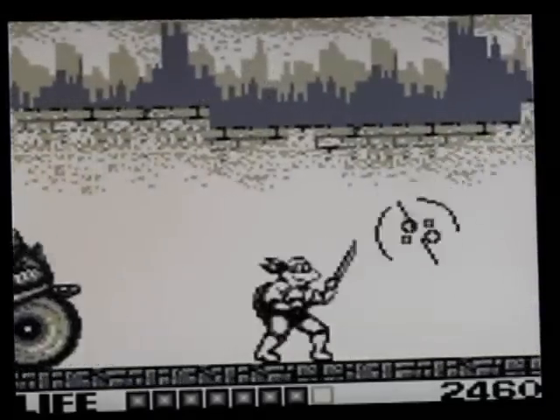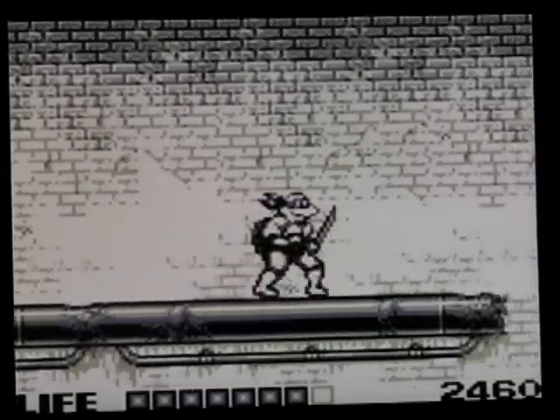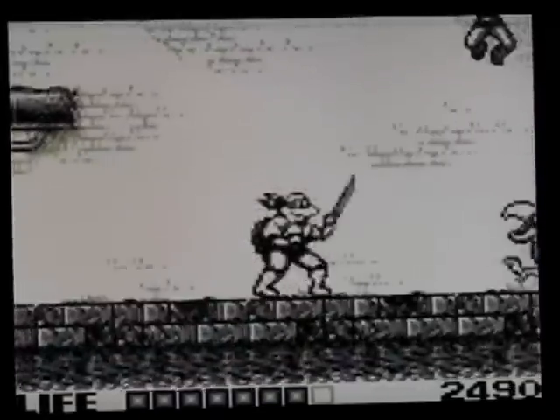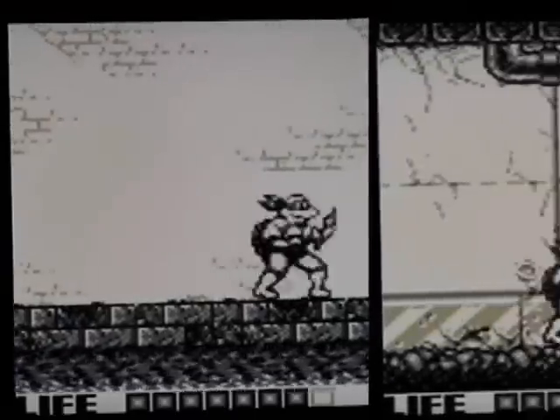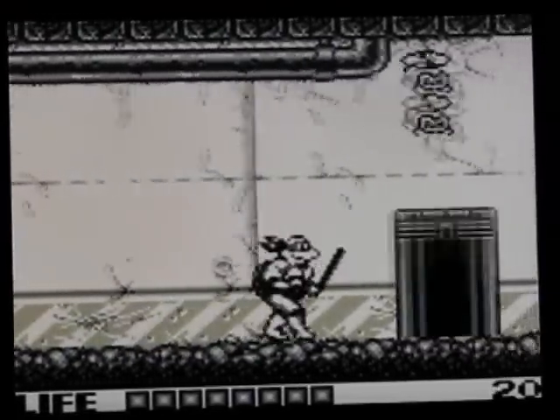C'est pas bien dur pour le moment, mais après ça se corse sérieusement. Le niveau est terminé, on retourne dans les égouts. Je vais quitter et vous mettre sur un autre niveau avec une autre tortue pour le deuxième niveau. J'ai pris Donatello avec son bâton qui se plie, très pratique. Une musique encore différente.